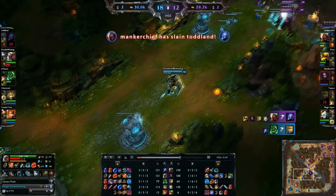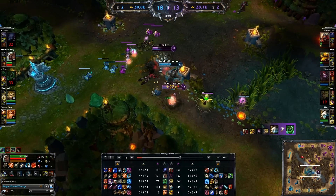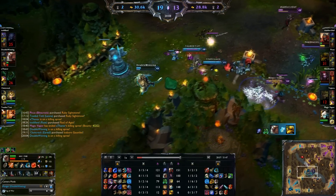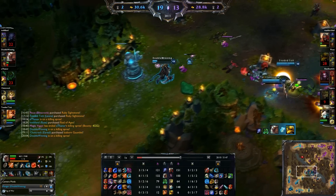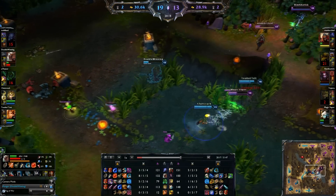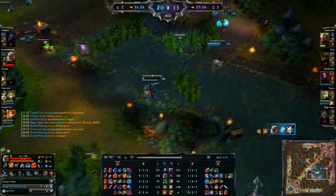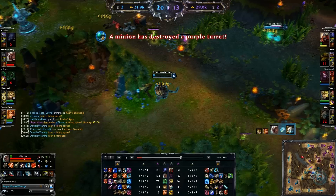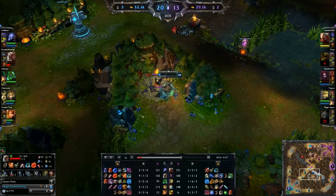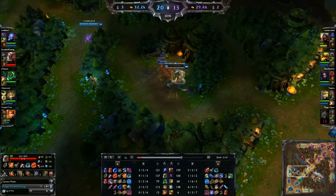My team is fighting here, so I use my ultimate to jump in. I almost kill Zed and then Tristana starts fighting me. I realize I'm kind of screwed, but luckily I end up getting a kill on Blitzcrank and my team comes to assist. I get away from Tristana, who is super strong right now with Infinity Edge and Bilgewater Cutlass. I get a little greedy and decide to jump in and get a kill on Tristana. We get the bot tower from the creeps, and I can see I've picked up the Bone Tooth Necklace, similar to what I have in my guide video.